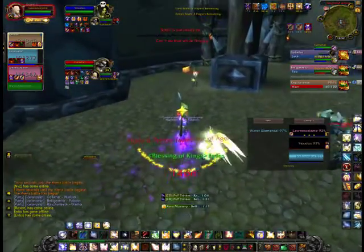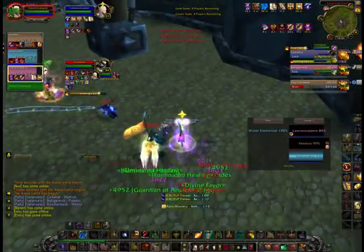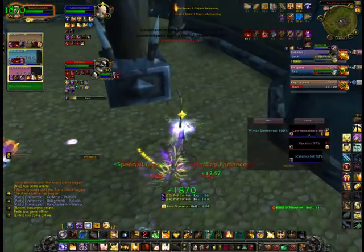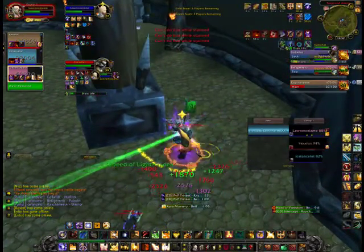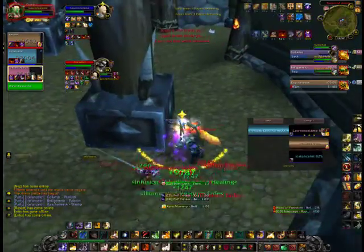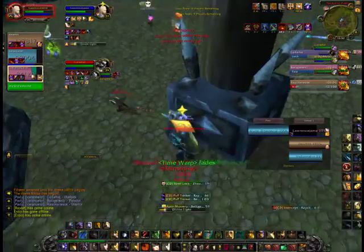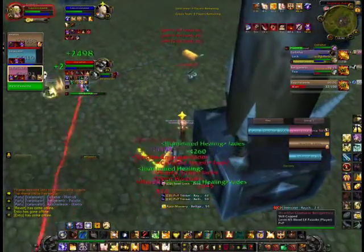You can see right here I got feared off to a very bad position — I'm like caught in the middle of nowhere. Instantly they try to switch to me and get full DoTs on me. Right away I blow Divine Plea and my Sprint and Holy Radiance to try to get away. I didn't have Freedom, otherwise I would have used it right there, but it was on cooldown. Just trying to pillar. Right there I'm trying to fake-cast but he doesn't pummel me, and I basically just keep moving along.